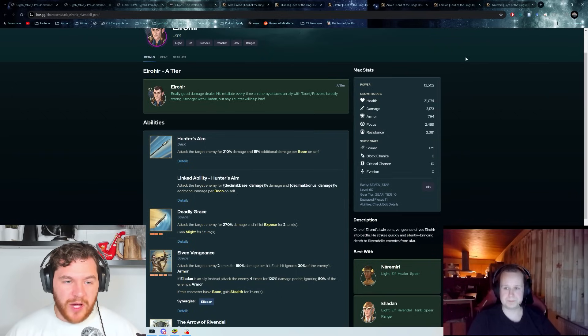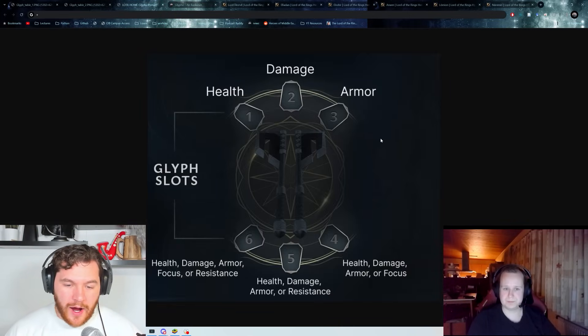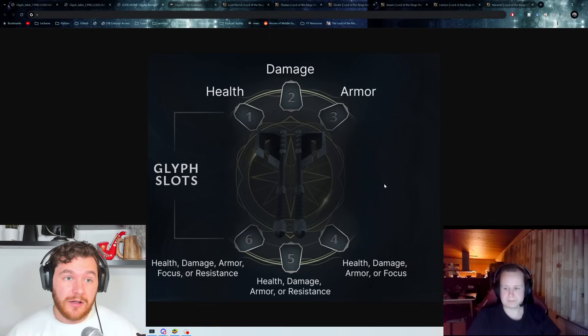Let's transition to Elrohir. For primary stats, I'm of the opinion you should just go damage, damage, damage across the board. At G10 for Elrohir, each damage primary glyph gives you an extra 10%, so with four total damage primaries you'd have an extra 40% damage from glyphs at G10 — he's going to shred more than he normally does.